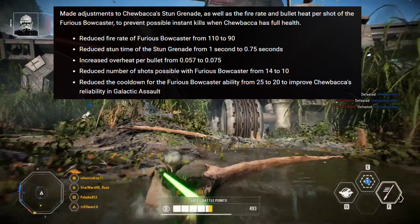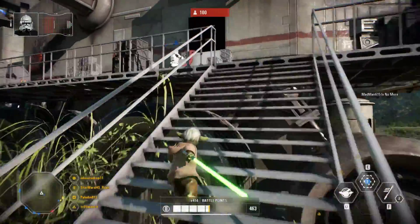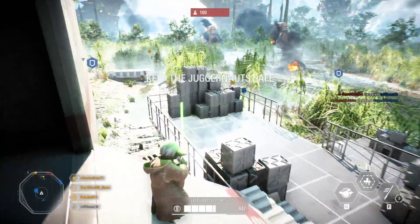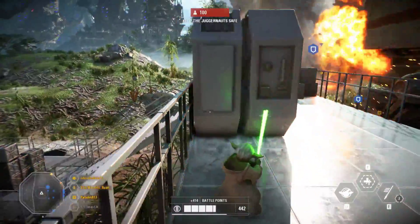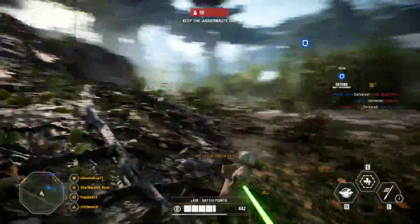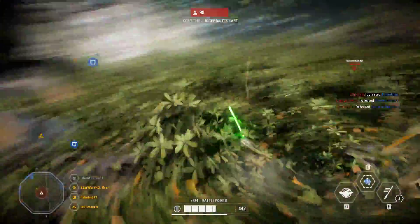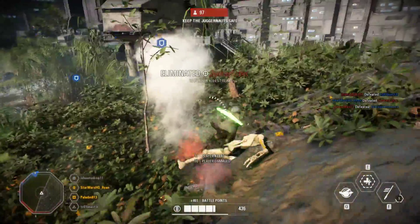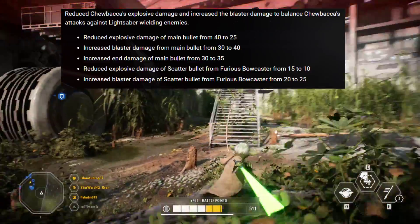My favorite change out of all of this is the reduced stun time of the stun grenade. I've been really complaining about the stun grenades for both Chewbacca and Lando during my live streams, so I'm glad they at least addressed Chewbacca's stun grenade. Hopefully they continue to do this if it's necessary — we'll see if it's a big enough change. Do you think this is a necessary change? Let me know in the comments.